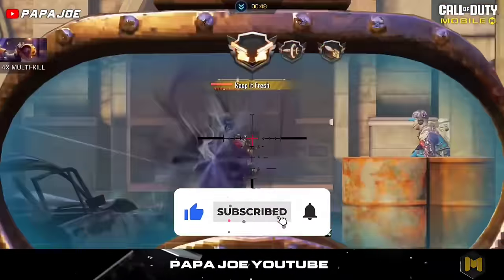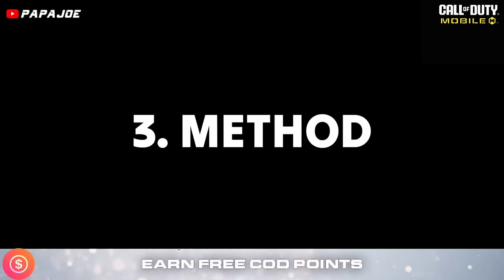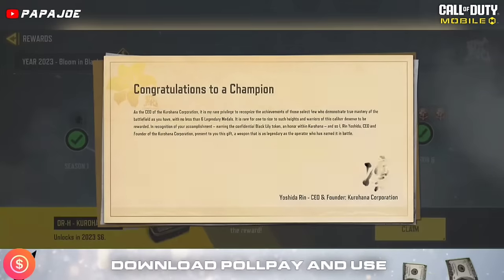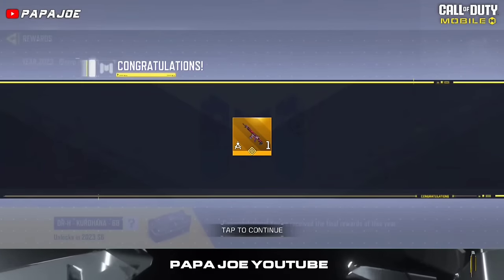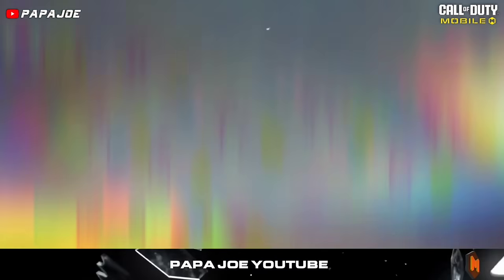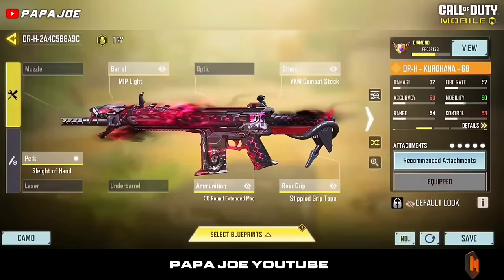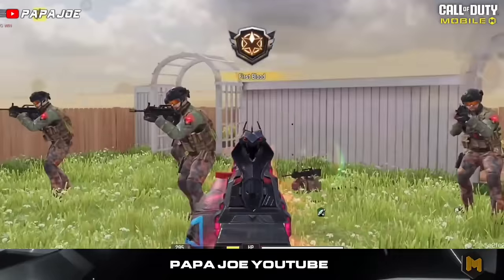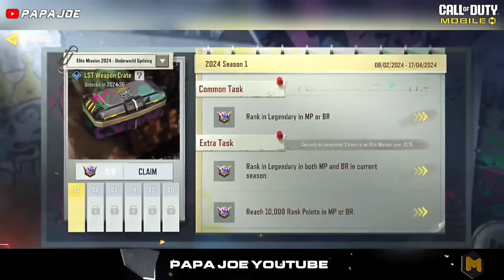The next way to get a free legendary weapon in Call of Duty Mobile is by grinding rank. As we saw from the legendary Kurohana weapon crate, since last season COD Mobile has been giving away the legendary DRH 68 weapon skin to every player who has obtained a total of six legendary medals and four confidential tokens in the past year. Even though it's a long process requiring you to reach legendary rank six times, it's a safe and completely free way to get a great-looking legendary skin.